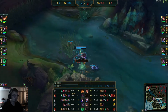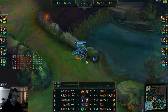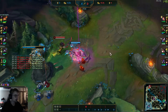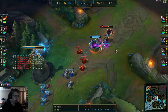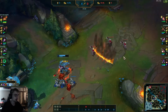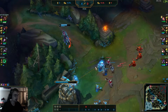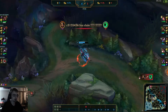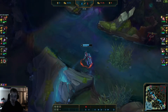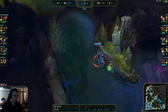He's going to be pretty much even with Nidalee who might actually be a little bit up in farm, but it's okay because he's putting out a lot more pressure. He's gotten the bottom Scuttle — Nidalee does not get that. He goes mid — look at that Press the Attack instantly procced! Auto, Q, auto. You've got to do that on Elise to proc Press the Attack. It's disgusting how quickly it gets procced and how much damage you deal. I absolutely love PTA on all these champions — it feels so good.